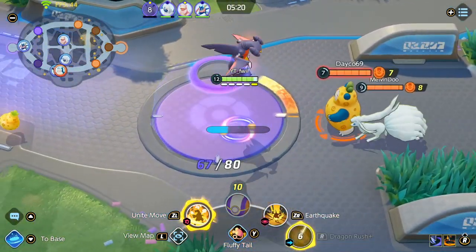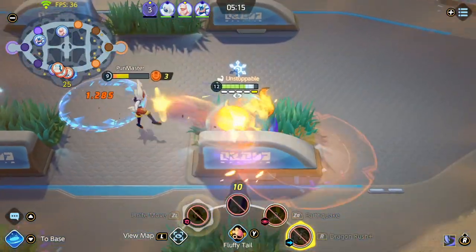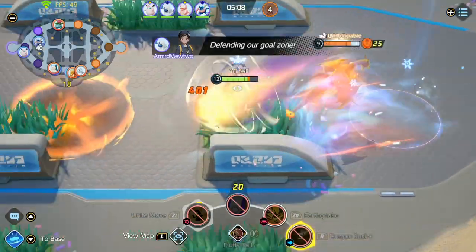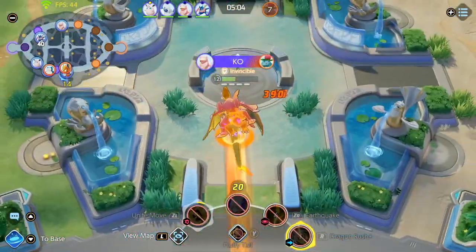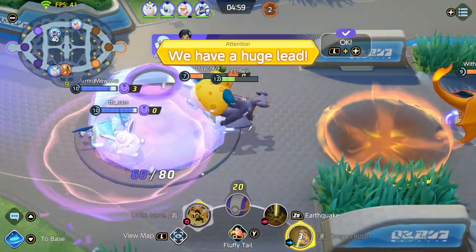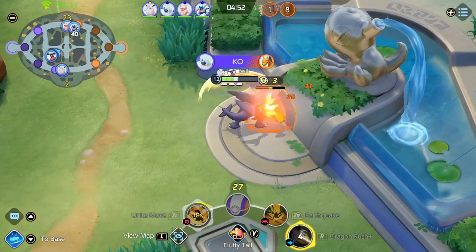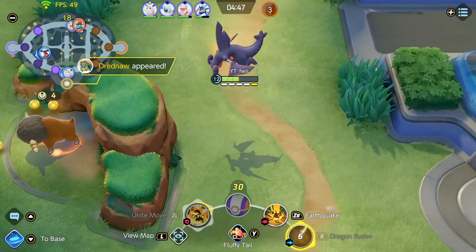The enemy team looks for a fight so I jump over them — I'm level 12, they're level 7 and 9 — and I pop my unite move and kill the Cinderace. Unfortunately I wasn't able to kill the Ninetales because it got move speed from its unite move and walked away, but that's fine. There's no chance of the Charizard killing me here because Dragon Rush is up so frequently I can use it to escape or chase. Garchomp is extremely mobile, which is why you don't really need the eject button.